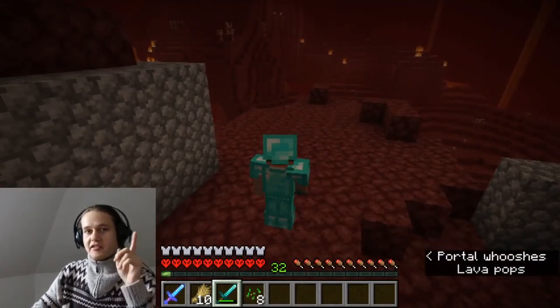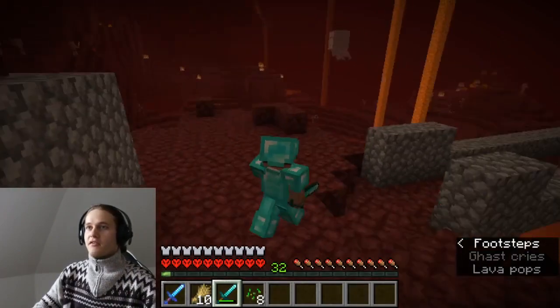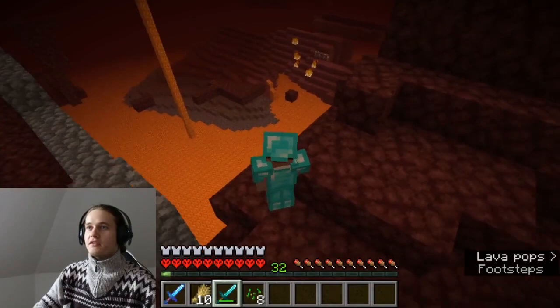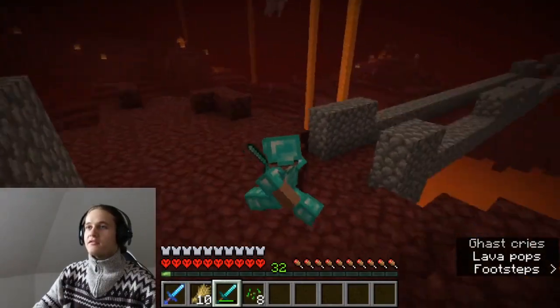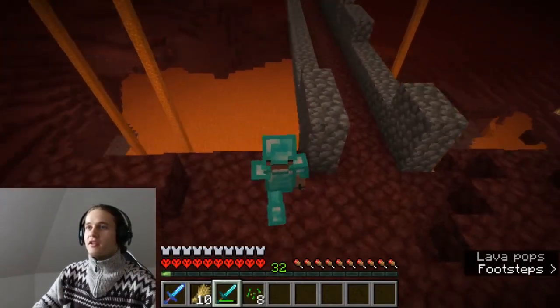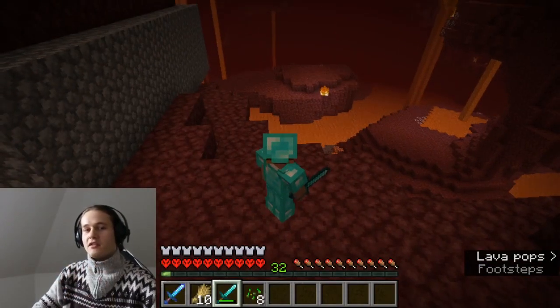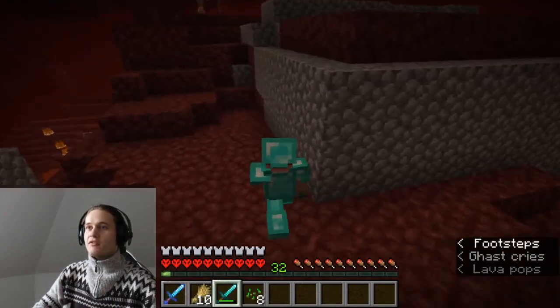The second tip to search for nether fortresses in Minecraft is to look out for a lava lake — something similar like that one below there.